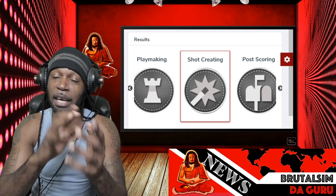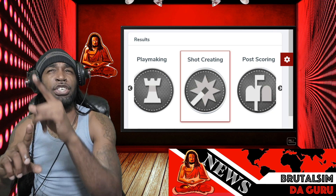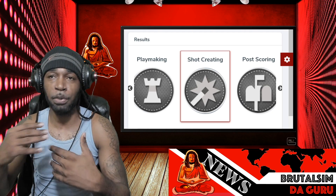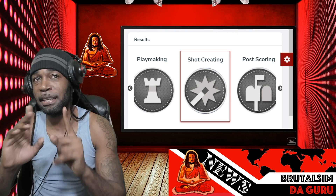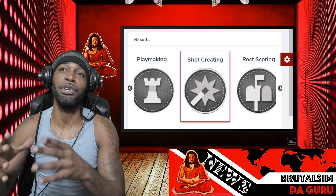If you pass the ball a lot you won't get a lot of rep, but it makes my life so much easier. Now if you select like a shot creator type takeover, you have to score a lot — you have to score a lot to rep up fast and get your takeover going. So understand that.